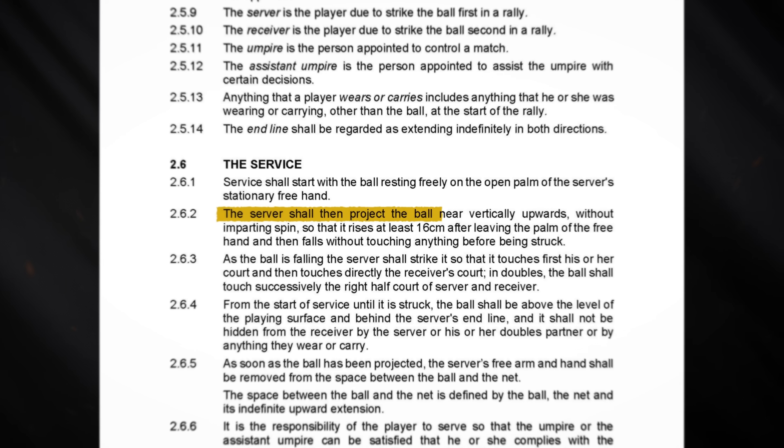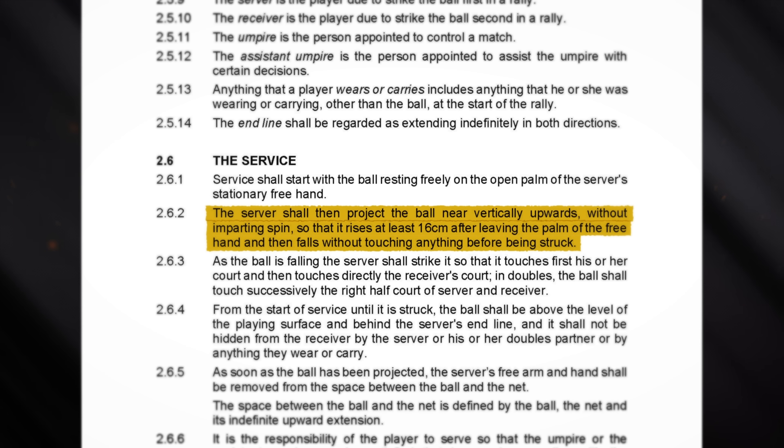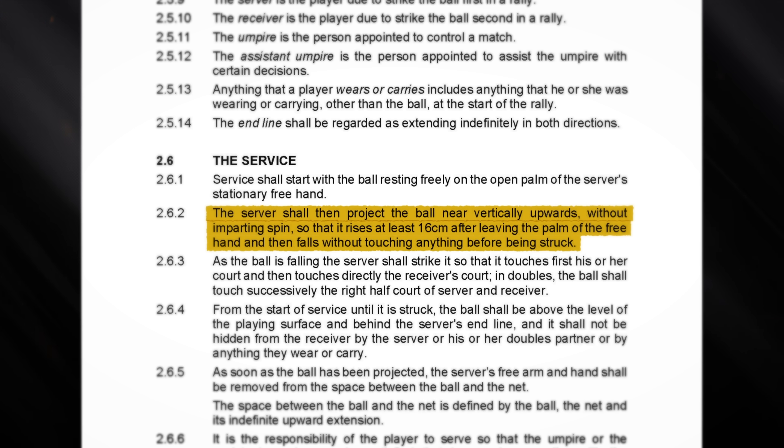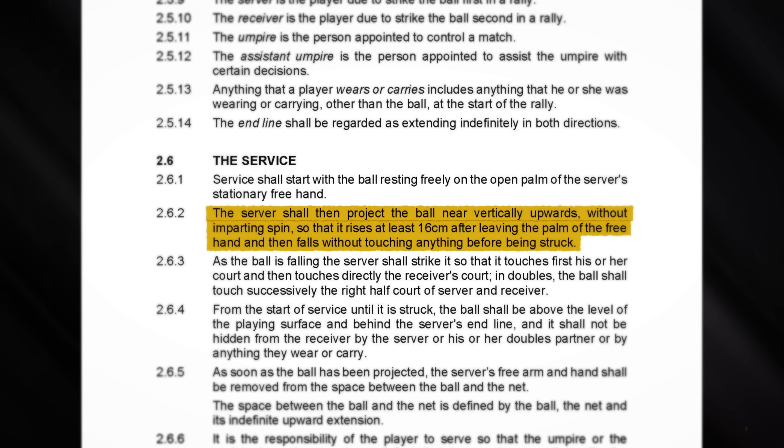The server shall then project the ball near vertically upwards without imparting spin, so that it rises at least 16 centimeters after leaving the palm of the free hand, and then falls without touching anything before being struck.